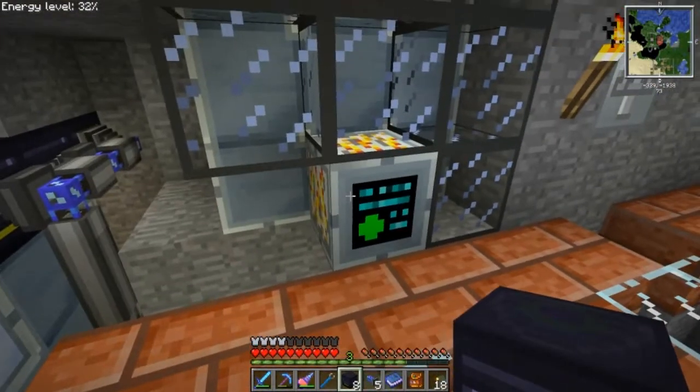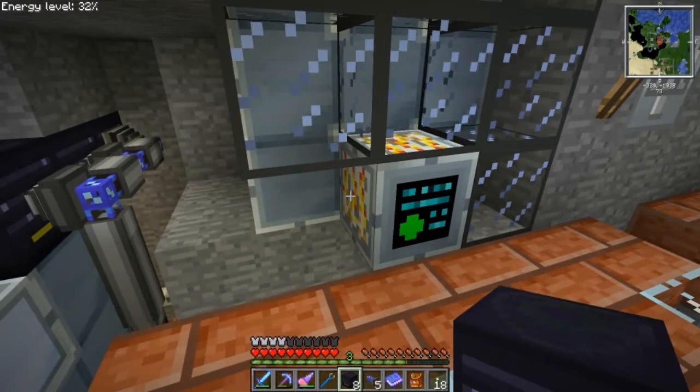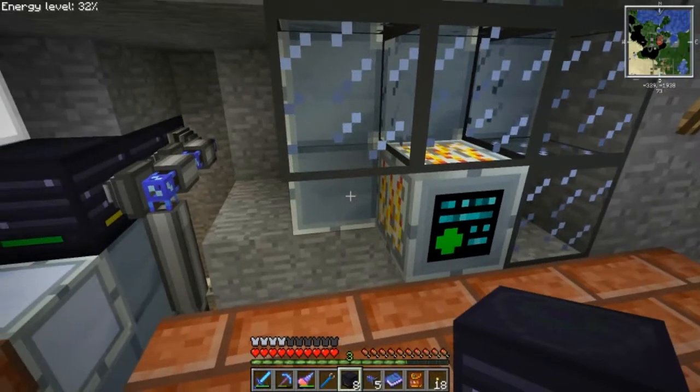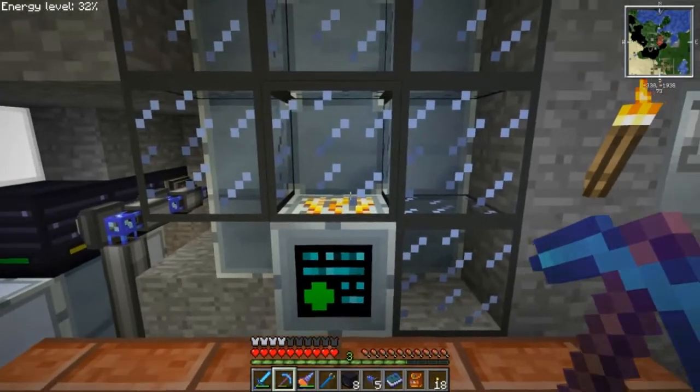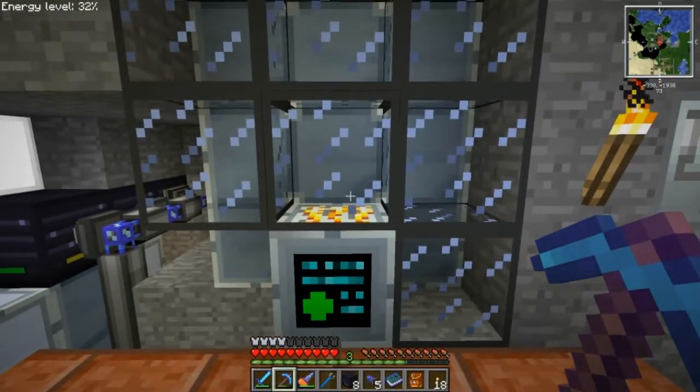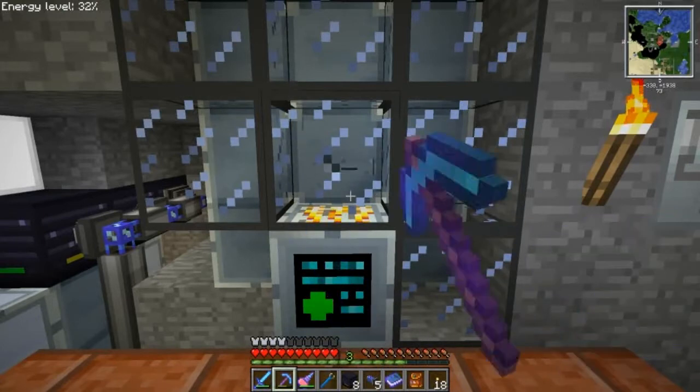This one is a little trickier because you cook more than one thing in the industrial blast furnace. I basically use it for silicon plates — that's basically it. Unfortunately, there's no way to tell the ME export bus to send two plates; it'll only send either a stack or one at a time. So that's kind of a problem, but may not be that big of a deal. I thought about putting an interface on this, and actually we could do that and then it would do it when I want it to. Let's do it that way.